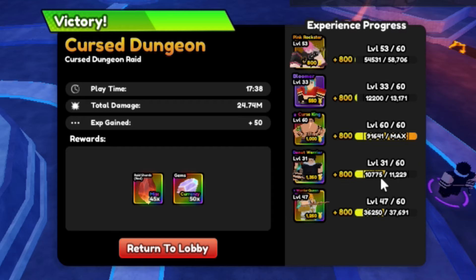We've also got Curse King, Donor Warrior, and Warrior Korean. To be brutally honest, it's a good loadout, but what you really need is Garp. I highly recommend switching one of the units — maybe Donor Warrior — with Garp, and then you should be chilling.